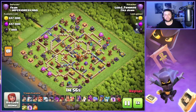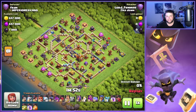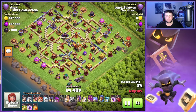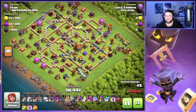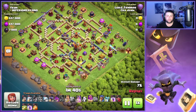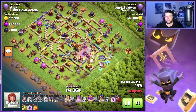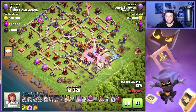We're going to show three replays today using this army in Legends League. On this first one, we get a box style base. Got double Ricochet Cannons up on the other side of the Town Hall though. That is the reason why we elected to come from this area.